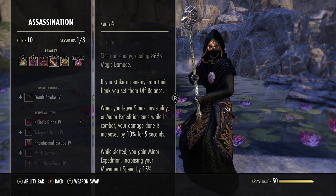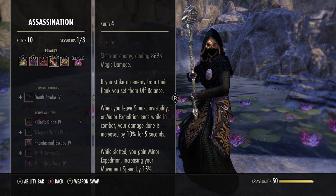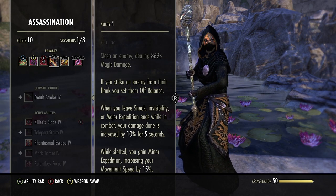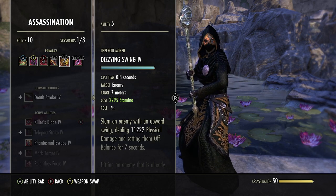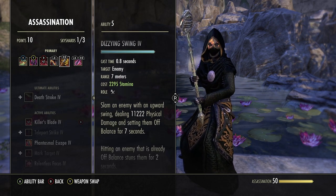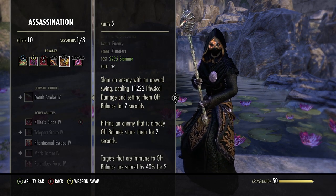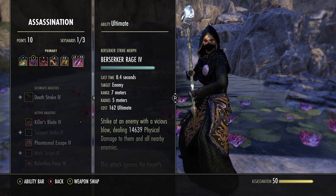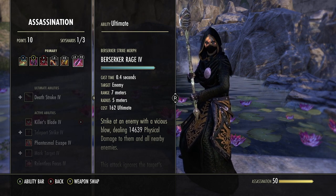After we finish our dizzying swing we leave stealth or invisibility, so that 10% damage bonus applies — very good. Our next skill is Dizzying Swing, the start of our combo. Slam an enemy with an upward swing dealing physical damage and sending them off balance for 7 seconds. This is basically the start of our combo that we follow up with our bonk. For the ultimate, we run Berserker's Rage — before you say anything, just relax and let me finish.